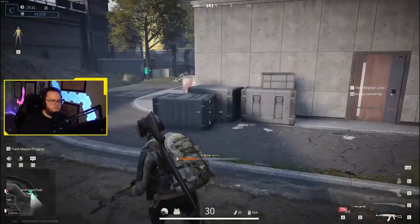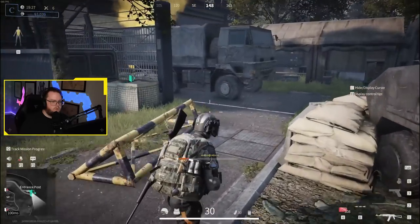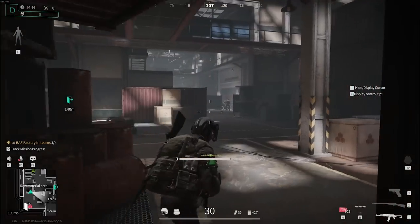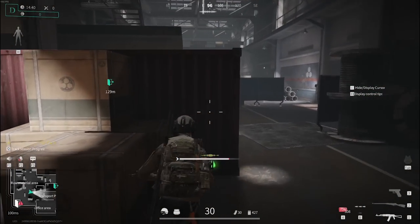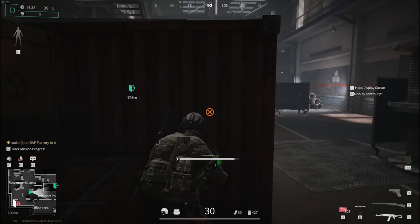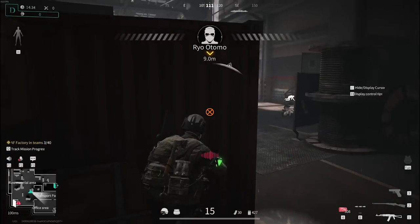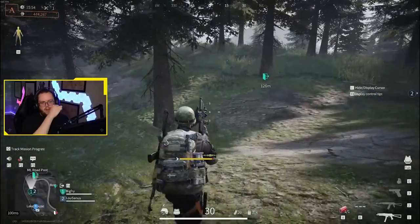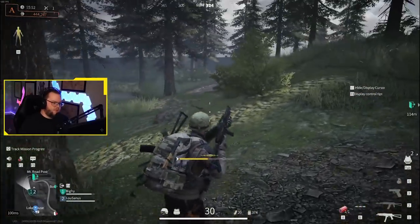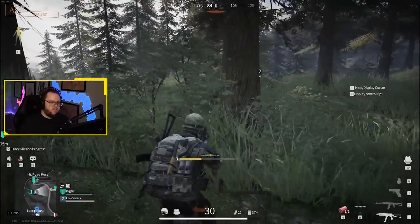Let's talk about the gameplay loop as you're dropping into a raid. You start on two different maps: BAF Factory, which feels ripped straight from Escape from Tarkov but watered down — the layout is incredibly similar but trashed. Then there's Mount Akiyama, which I'm guessing is supposed to be the woods level for this game, and it's so bad. The maps are garbage.